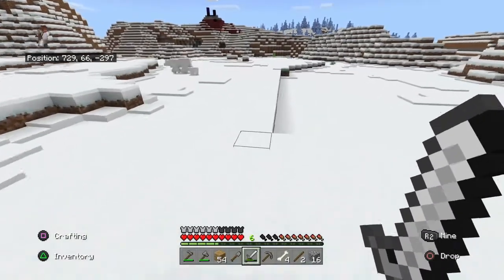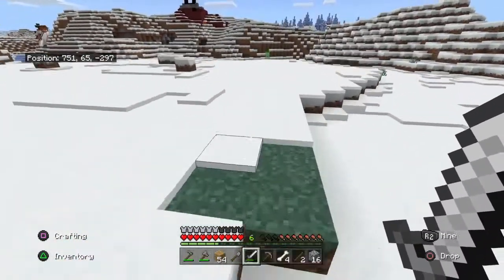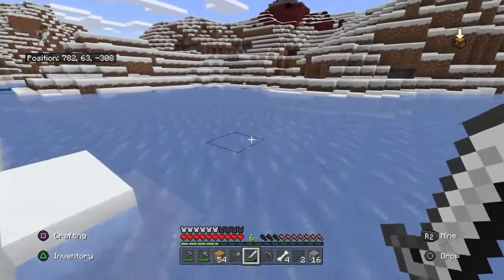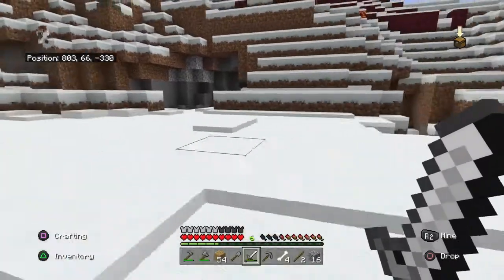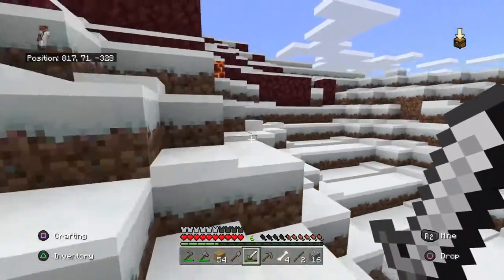I was running through the ice biome looking for a bunch of things and then I found this nether structure. I thought it would be a good idea to go look at it, so let's just climb up these dirt blocks and have a look at what's inside the chest.